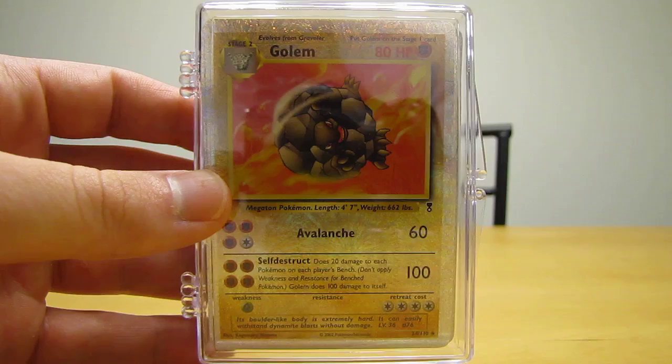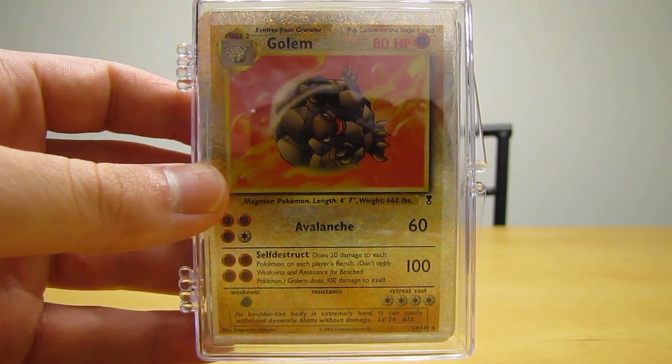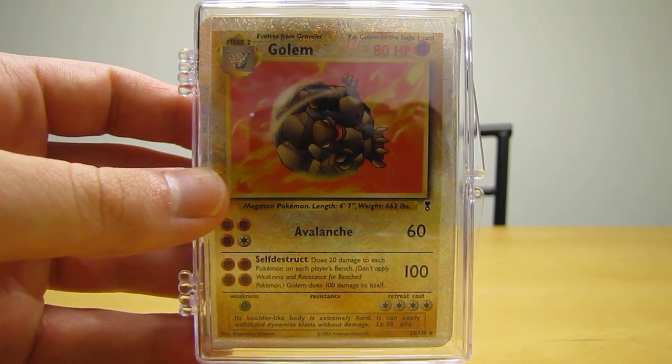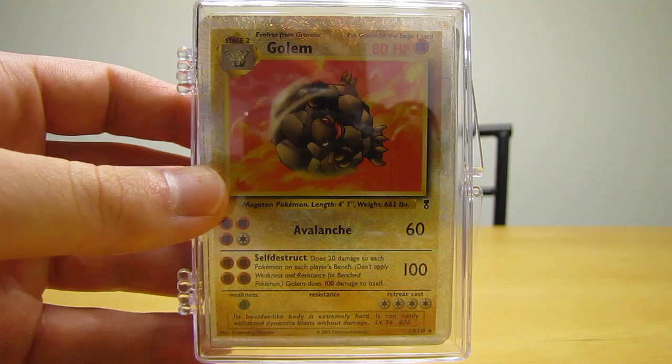Legendary Collection is probably my favorite set overall, because it encompasses all the old school sets into one set. I like Jungle and Base Set, and Base Set 2, and Fossil probably better individually, but since this set includes all those cards, I like this set best overall.